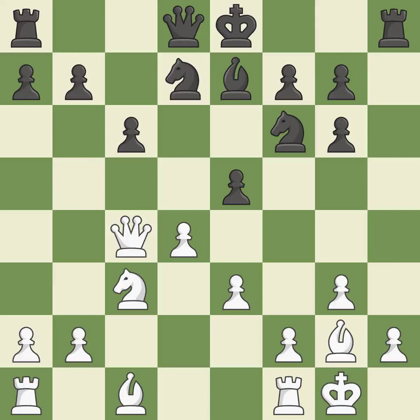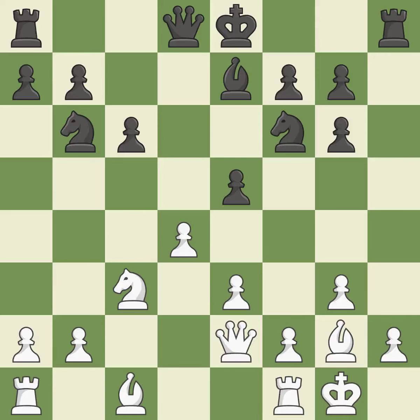Castling kingside tends to be safer because the king is further from the center — it is best. This wins a tempo by threatening a queen and forcing it to move away; it is good. This move puts the queen on a safer square. This threatens to kick a knight; it is good. Right on target — it is best. This is the way to win a pawn; it is best.